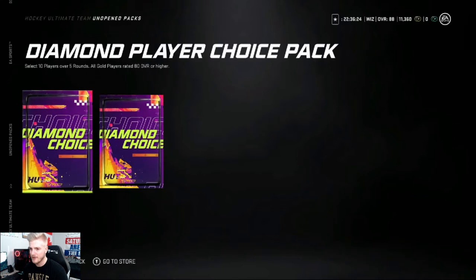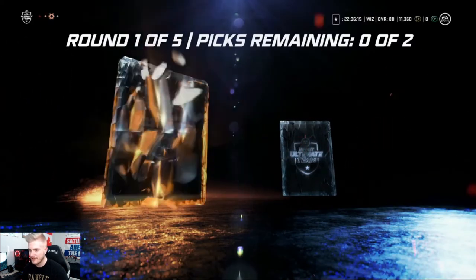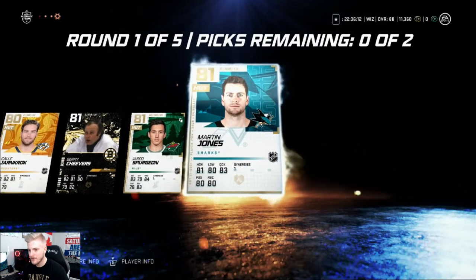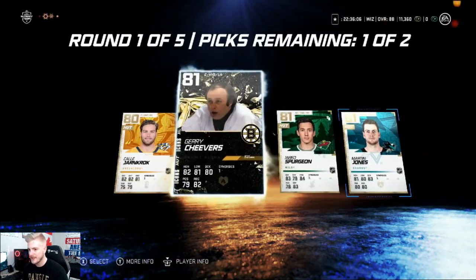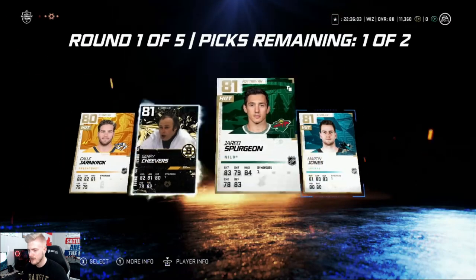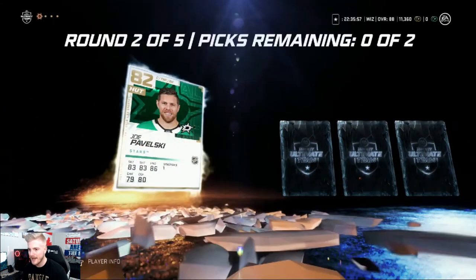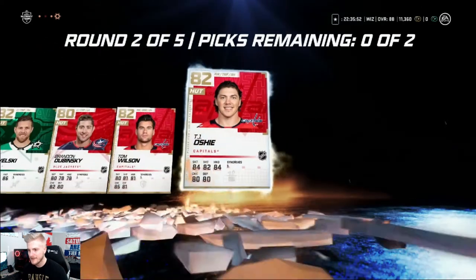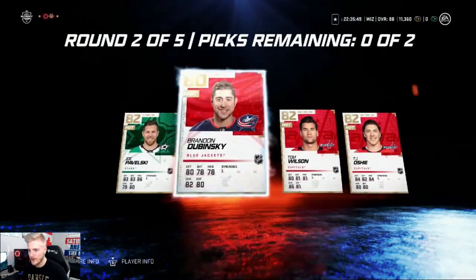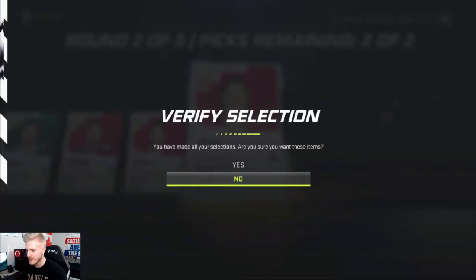We have two diamond player choice packs from pre-ordering the game, the special edition. So let's get in here and open these. Gary Cheevers, Jared Spurgeon, and Martin Jones — we're gonna go ahead and pick Martin Jones. I guess we get two, so we're gonna pick Jared Spurgeon as well — a couple gold rare players, put them into packs or whatnot. Joe Pavelski, Brandon Dubinsky, Tom Wilson, and TJ Oshie — which I've owned multiple times. We're gonna go for Tom Wilson and TJ Oshie to work towards the Capitals pack.